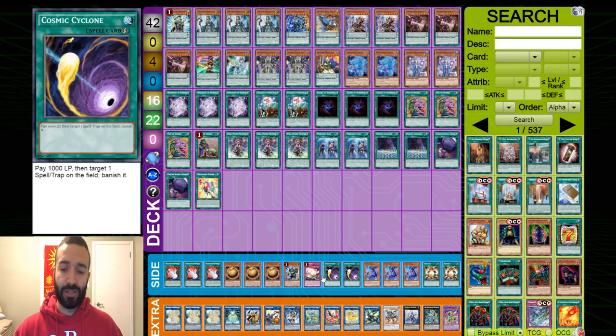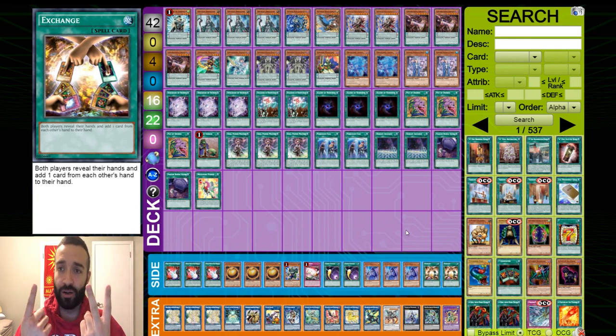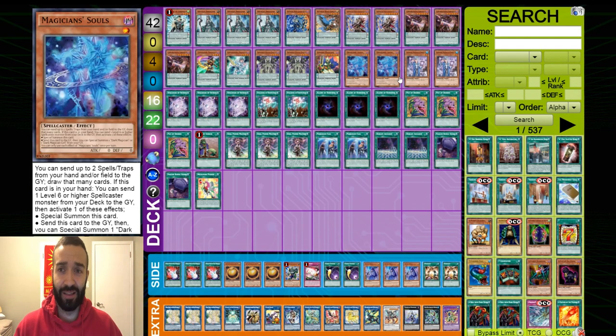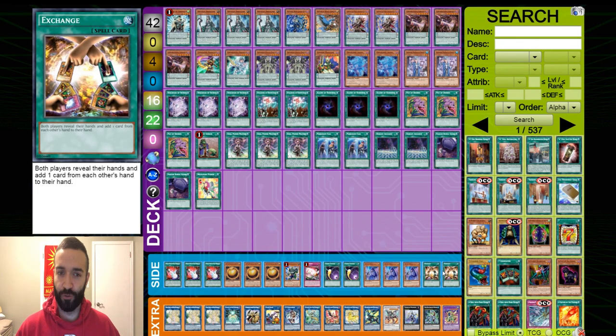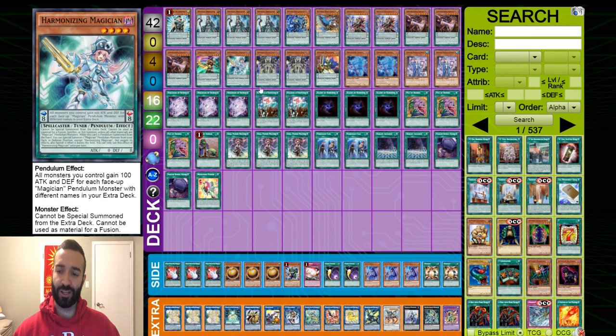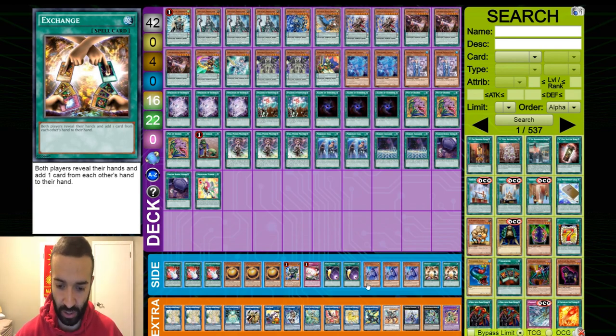If you draw multiple Dark Rulers it doesn't matter — you just get rid of it. Against backrow decks you have these options. A lot of people are playing Anti-Spell so I have Cosmic Cyclones — if you don't get Anti-Spell you literally win. I believe Exchange is better than Secret Village because it doesn't stop Evenly Matched, doesn't stop Sphere Mode. A lot of people are playing Sphere Mode right now. Exchange is just better — you get to look at your opponent's hand. If your opponent has two Sphere Modes and an Eldlich starter, use Exchange to get rid of their starter and they're not going to do anything. You have five cards in hand and they set two cards and pass — you get rid of their starter.